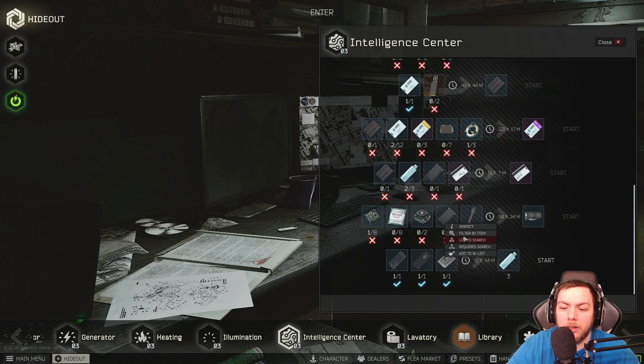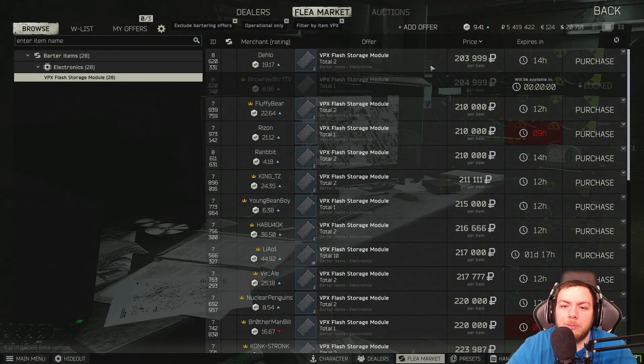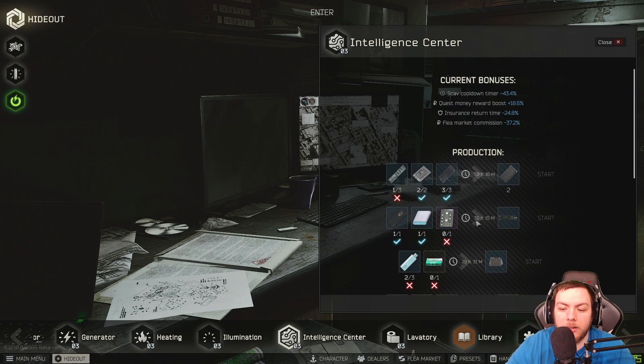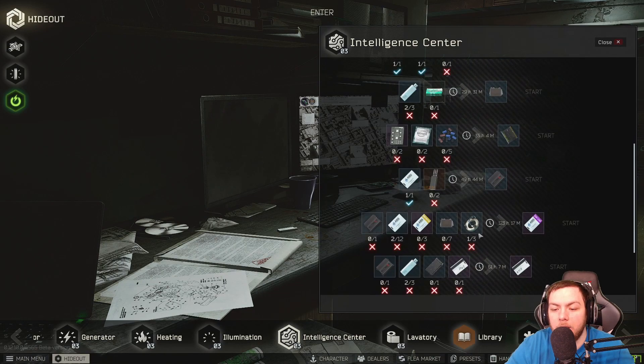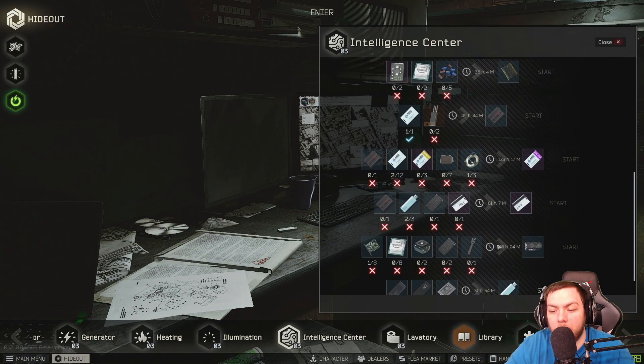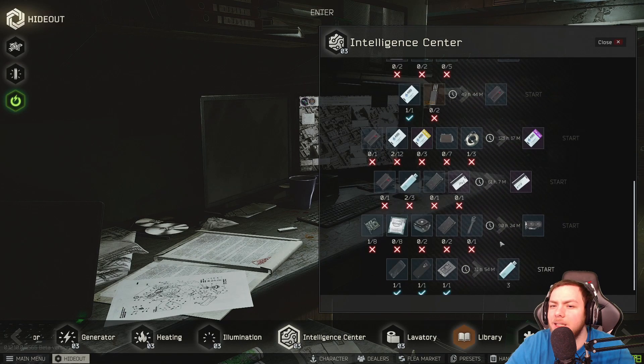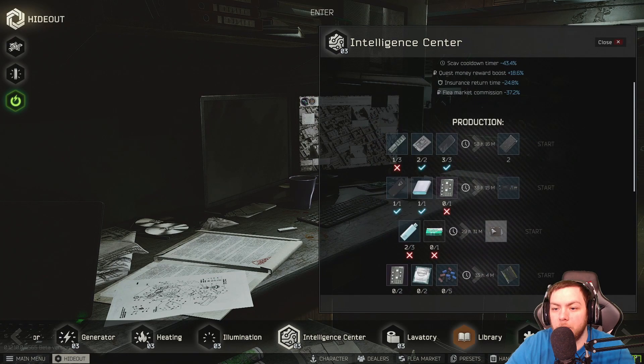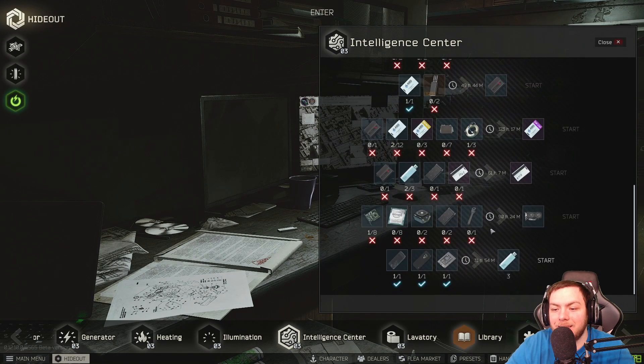Just to get you guys in the headspace of how long it's really going to take — say you don't want to spend the money and you're actually going to craft it. This would take about two and a half days, and then this one is about three and a half days. So that's five, almost six days to be able to produce one graphics card — just one.